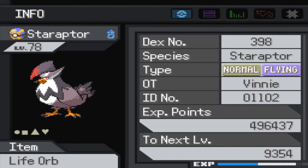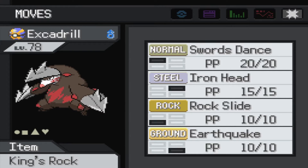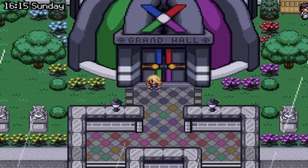I'll go over the sets here. I have Life Orb on my Staraptor with the Reckless ability, which means recoil moves like Double Edge and Brave Bird deal more damage. I also have Close Combat and Final Gambit. The Excadrill has Swords Dance, Iron Head, Rock Slide, and Earthquake. I added a King's Rock so Iron Head has more chance of flinching. To get Iron Head on your Excadrill, it's from the Move Tutor in 7th Street - you have to buy out the stolen Pokemon shop because the Move Tutor is the man who ran that shop. Roserade now has Protect over Growth since I'm just going to Toxic and Leech Seed stall things out with it.